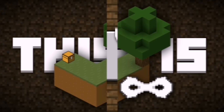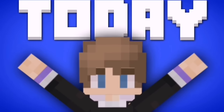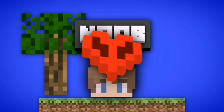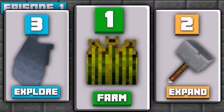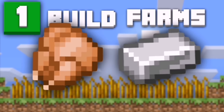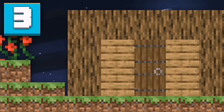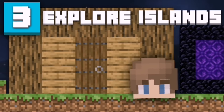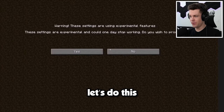This is Skyblock Infinite, a version of Skyblock where every structure and biome is in the game, and today I'll be playing it for the first time ever on Hardcore Mode. This is episode 1, and for this episode I have three main goals: I want to build some farms, since food and materials are super hard to come by. Next, I want to expand our main island into an amazing starter base, and by the end of the episode, I want to explore some of the closest outer islands. Skyblock Infinite, Hardcore Mode, let's do this.